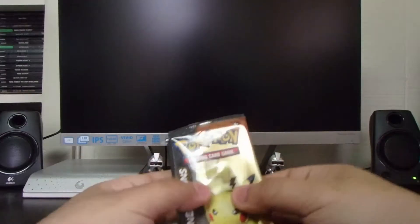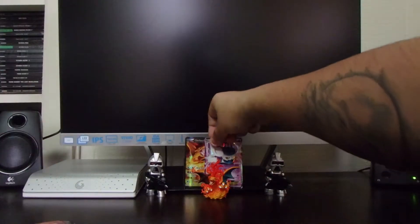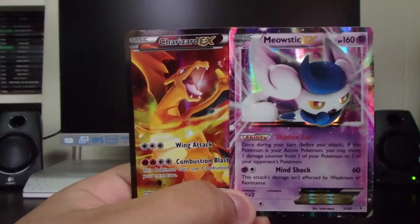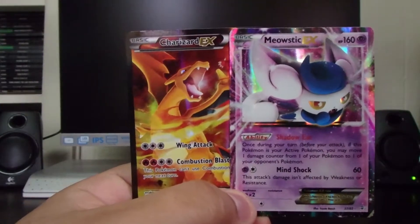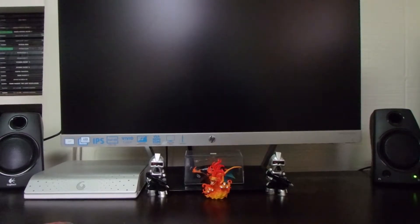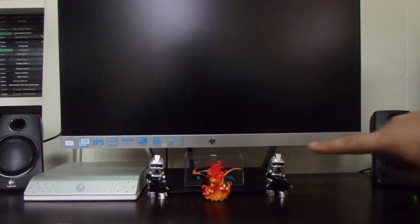Last but not least — the Charizard pack! Three from the back. I was hoping for a Charmander, but another Charmeleon would be fine. We got another Charmeleon, Golbat, Double Special Energy, Paras, Fire Energy, Geodude — one of my favorites — another Tangela, Reverse Mr. Mime, and a Rare Wally Trainer card. And a Dodrio.